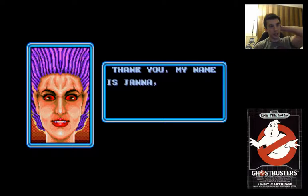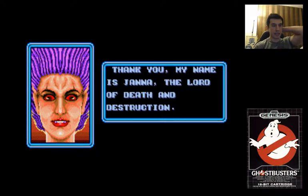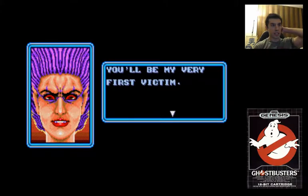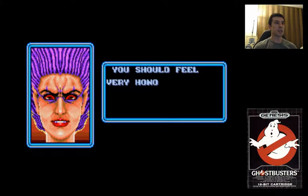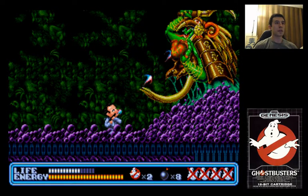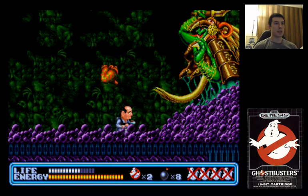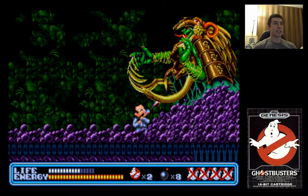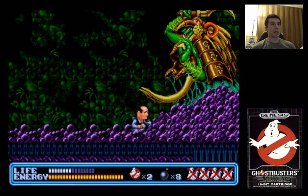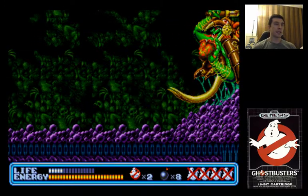The boss speaks: 'Are you the one who woke me up? My name is Janna, the lord of death and destruction. The world will soon be ruled by the power of the world of darkness. You'll be my very first victim — you should feel very honored. Ha ha ha ha.' This is not going quite the way I remember it.